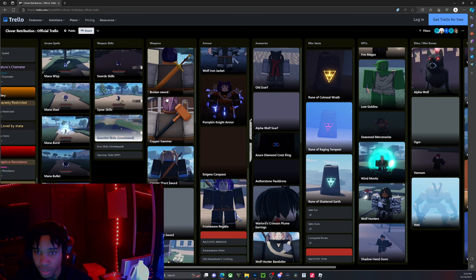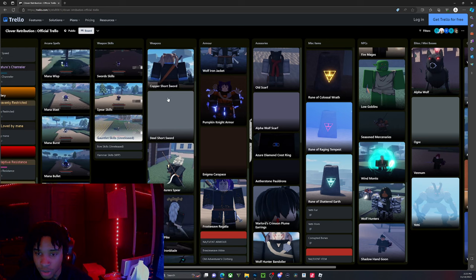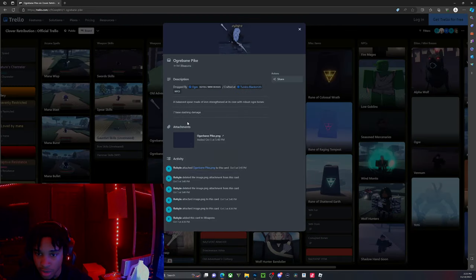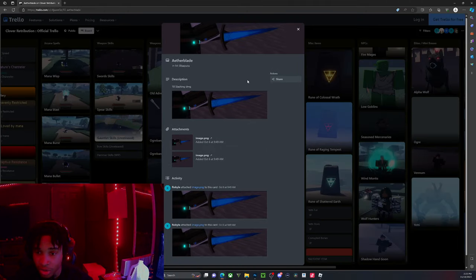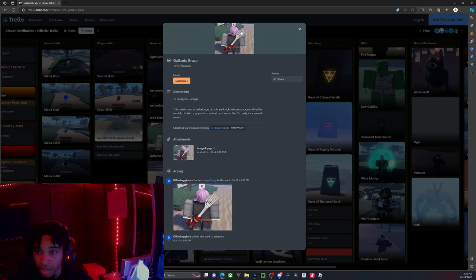For weapons, you can craft a range of them: broken sword, hammer, short sword, steel sword, and spear. You get this sword from the ogre. You get this weapon from the golem — it has to be a corrupted golem and you have to be super lucky. You get this hand item from Riddle Bone.